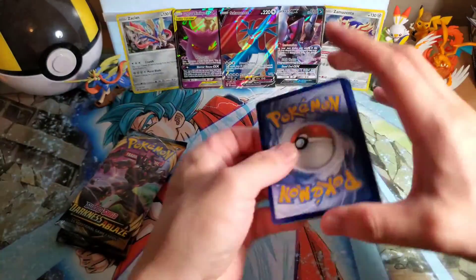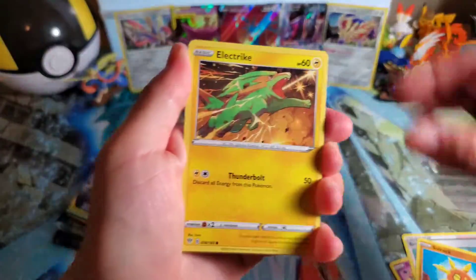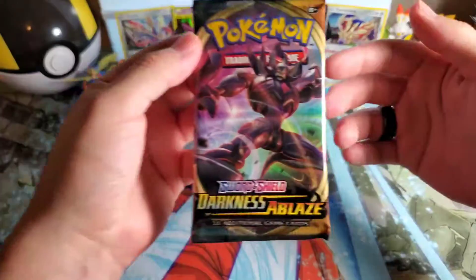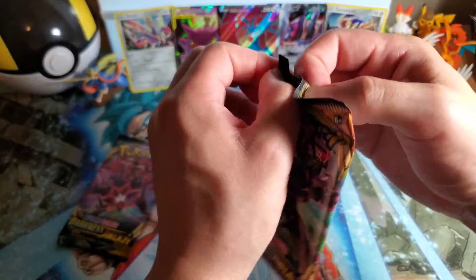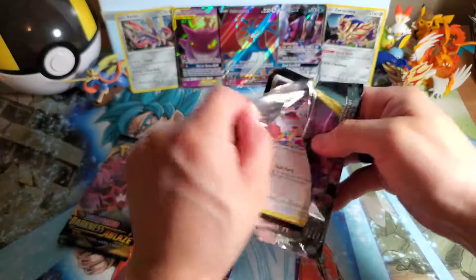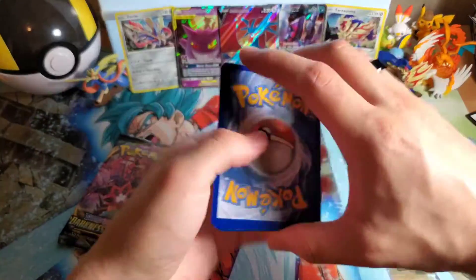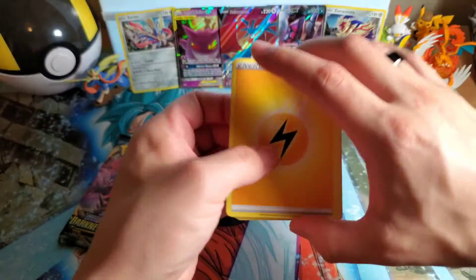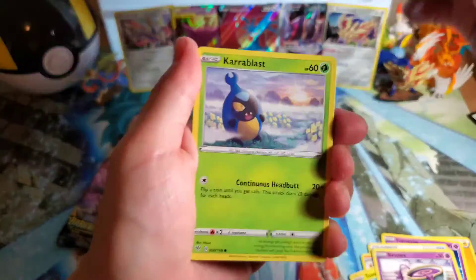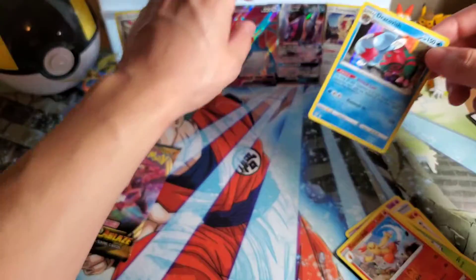That might just be our only pull for Darkness Ablaze, though. Who knows — we got four packs. I'm going to guess Fire... and it's the complete opposite. Unlisted Leaf — I am a dunce. Torchic, Torchic, Vanillish, Klinklang. Hopefully Grimmsnarl can give us the goods. Give us one more pull. These two are from a different box, so maybe. Lightning energy! Combustion — we still need to get that Blaziken. I feel like I'm going to say that every time we pull Darkness Ablaze. Meltan, Combustion. And then — oh, Dracovish. That might just be it for the video. Dracovish Rare, we have seen you before.